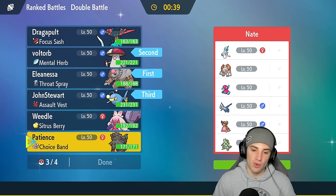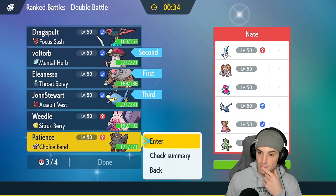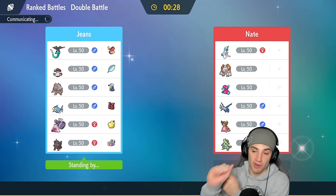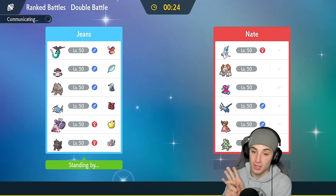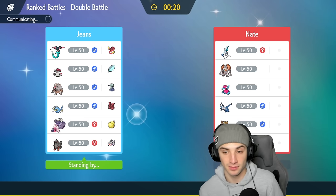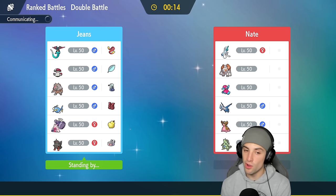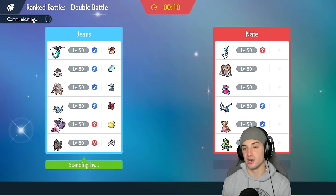I like the Rage Powder, I like everything about leading Ursaluna and Amoonguss. I'm gonna bring Lantern in the back end and probably Arcanine too. I want to save Tera for Arcanine because Grass Tera with Tera Blast works wonders against this squad — it's super effective on Regirock, Primarina, Tornadus, and Tyranitar. That's four Pokemon we can deal with. I just have to remember to save Tera for Arcanine and not burn it early.